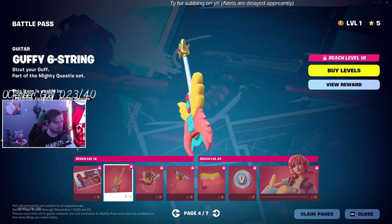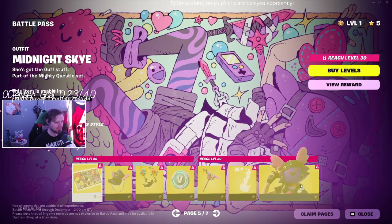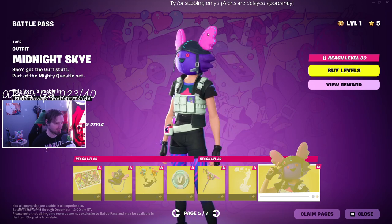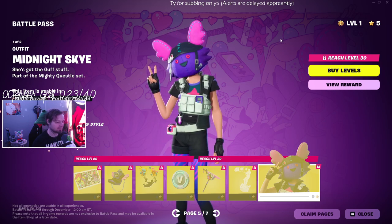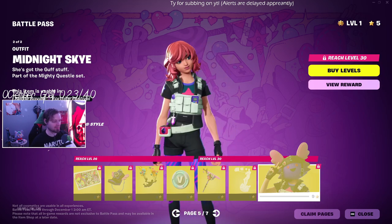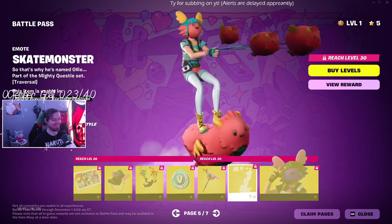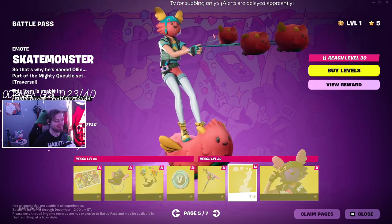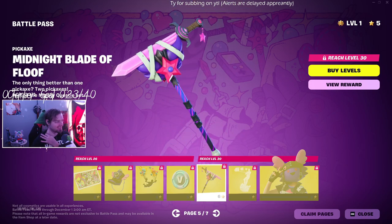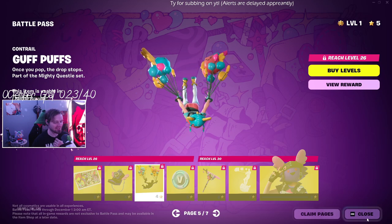The back bling's cute. Is it a guitar? Yeah, it's a guitar and a bass. The Deagle — oh, here it is: Midnight Sky. I like this one. It's gonna show where the thing's off her head. I like that variant a lot — this one looks good. Oh, she has an emote. Oh no, you're gonna see that emote a lot. I like that. Guff Puffs, okay.